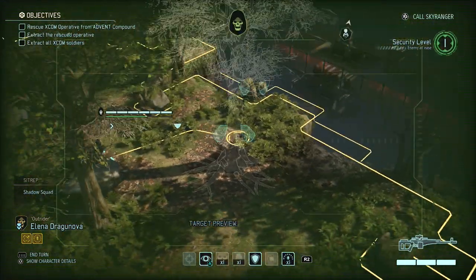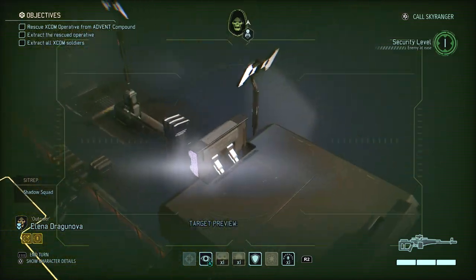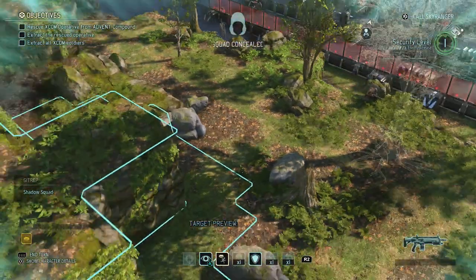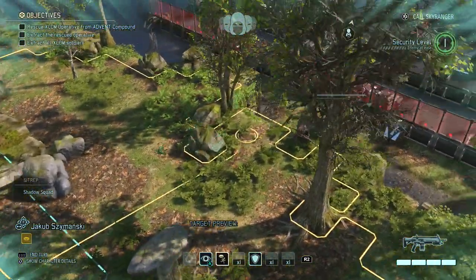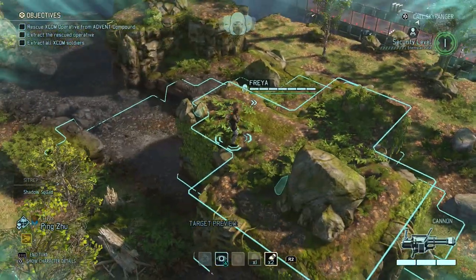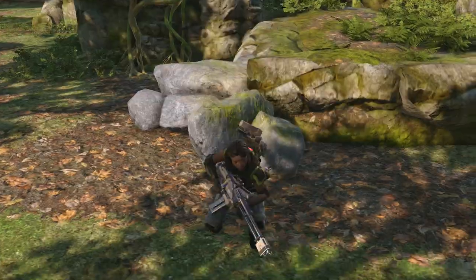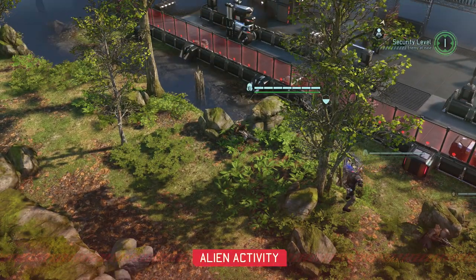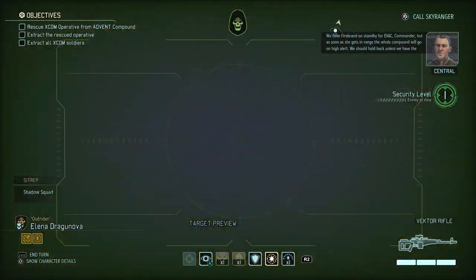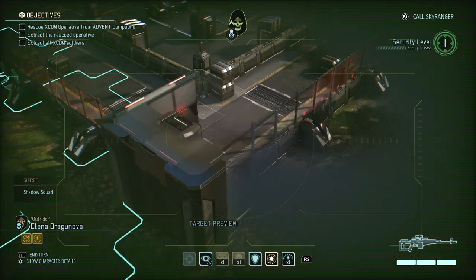I don't have any way of getting to cover on the low ground, so I'm just gonna put my Reaper here where she has the best view and we'll use her to spot where we can place the others. This mission would be easiest with three Reapers. I don't think that was a good idea to put him there because if he's flanked he can get seen from a long way away, and with cover being on that side he's actually pretty likely to get flanked.